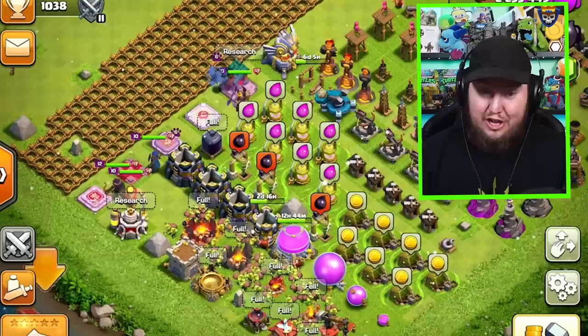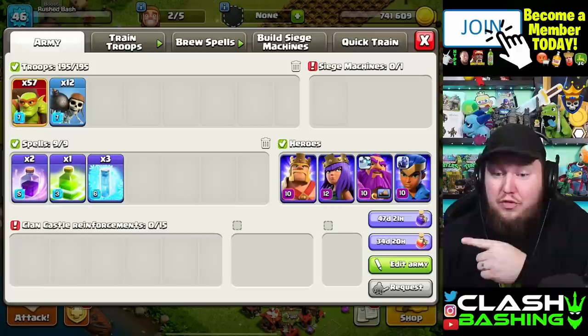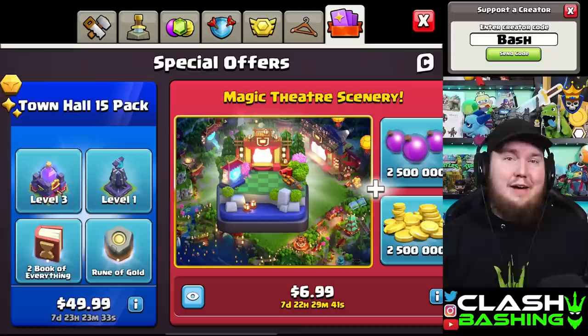Taking a look at our progress base, pretty much every single building still needs to be upgraded because we just started the account. We've got like 47-day boosts on our power potion and 35-day boosts on our heroes because we just rushed straight up to Town Hall 15. Some people were asking why I didn't buy the Town Hall 15 pack — we bought every pack on the way up.